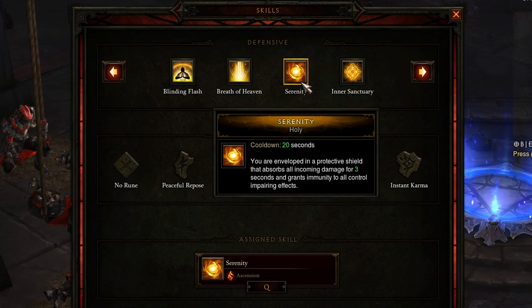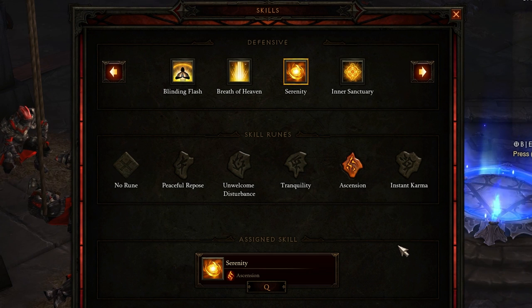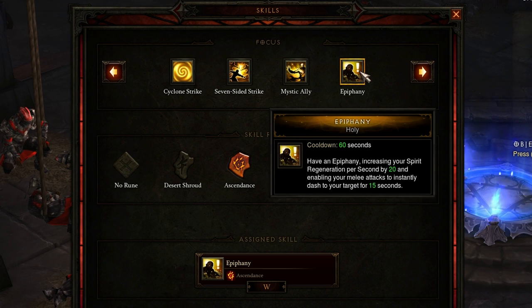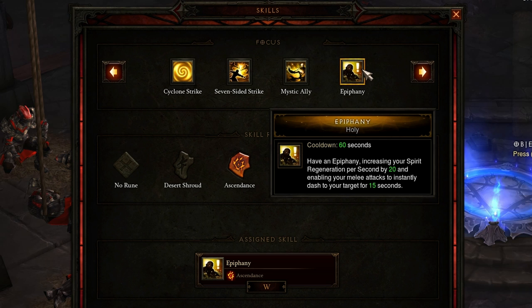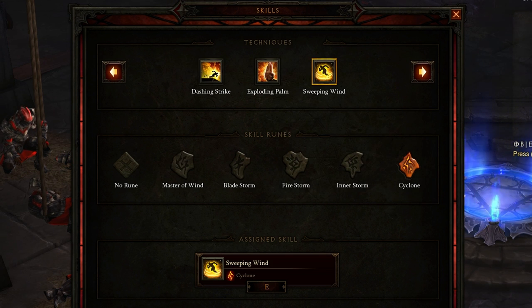Next up, Serenity with Ascension. This is a straight-up shield — you can basically be protected against pretty much everything, meaning you can stand in fire, stand in explosions, and move through gates that would normally hold you down. If you don't like this ability and would rather have a heal, definitely give Breath of Heavens a try. Next, Epiphany with Ascendance is another lightning damage ability with a 60-second cooldown. Most of the time I wander around normally, but as soon as I see an elite pack or a treasure goblin, I activate Epiphany which lets me deal a ton of damage and teleport around the units I want to kill. It's an incredibly strong ability I would definitely not switch out.